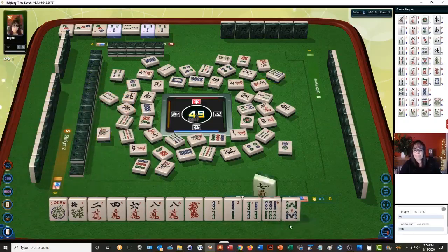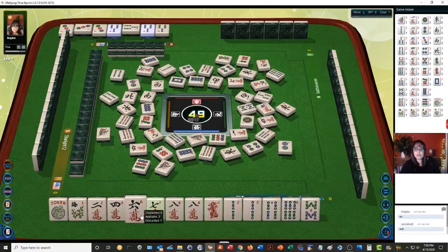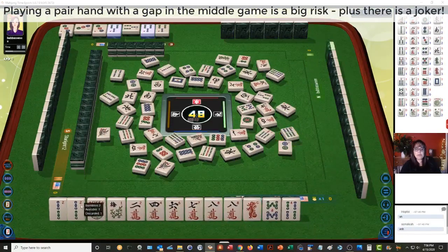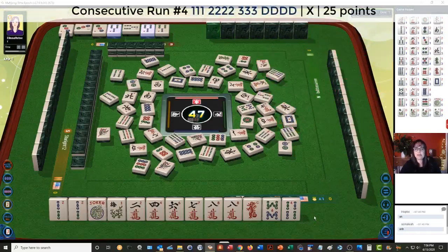One bamboo. Seven crack. We could switch to 6, 7, 8 dragon. We'll let the 6 go. Six bamboos — maybe we can use the twos for joker bait and focus on 2, 4, 6, 8 or 6, 7, 8 dragon. There are no red dragons out right now. White dragon. 6, 7, 8 dragon is the 4th hand down under consecutive run.